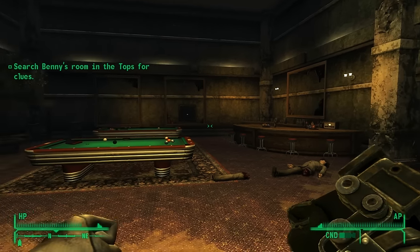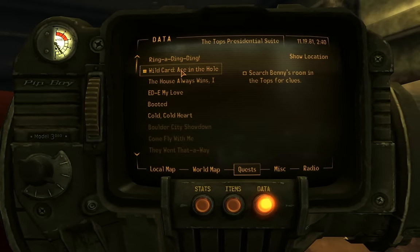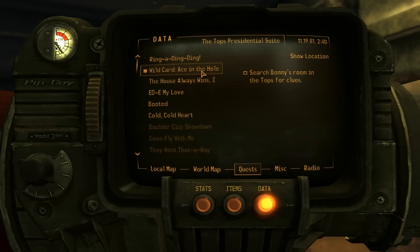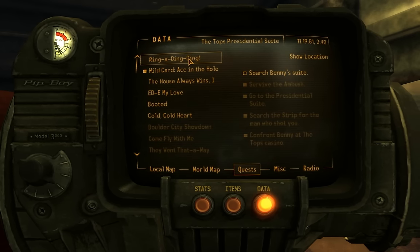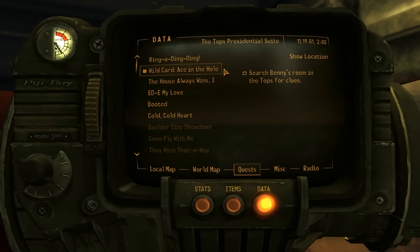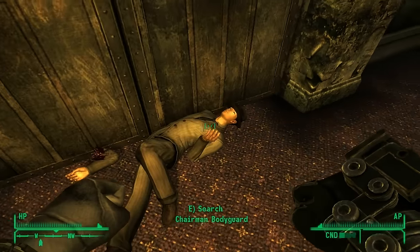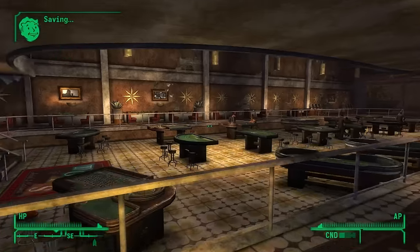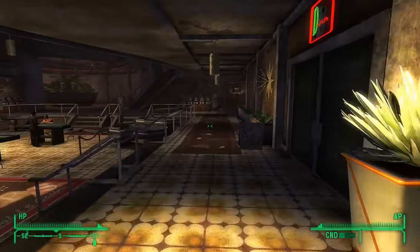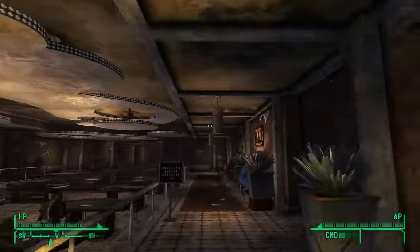The quests are starting to stack up but let's stay on track - search Benny's room in the Tops for clues. I've already looted these guys, so we start by going down to the main floor. That's how we access Benny's suite. Let's pay attention to that blip - it looks like it's over here, could be upstairs but let's try here first.